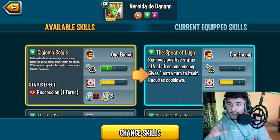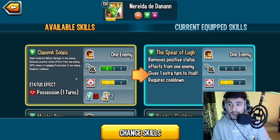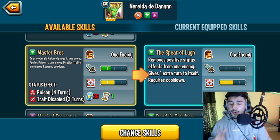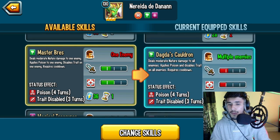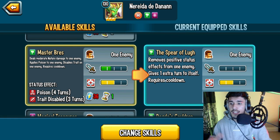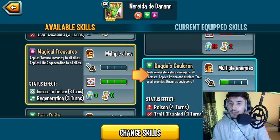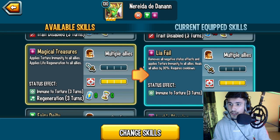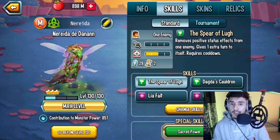There's also a soul ice skill: moderate nature damage to one enemy, removes a positive status, and 50% chance of applying possession. Personally I wouldn't gamble the 50%, but it does come with per. You also have single target trade disable if you don't want AoE — you can do single target first then AoE, or vice versa if there's a dodge area monster on the enemy team. There's also torture immunity with life regen, but I highly recommend the fail skill instead. The last skill, fairy deity, is moderate nature damage with poison — spammable but not recommended.